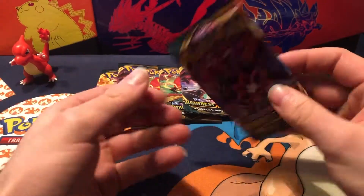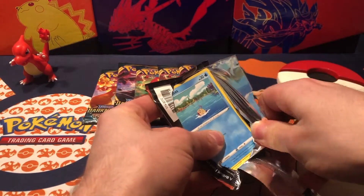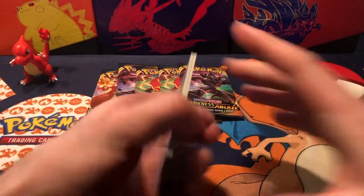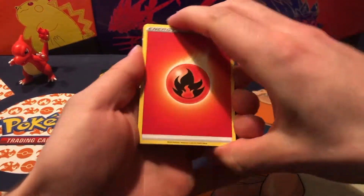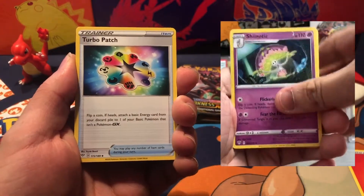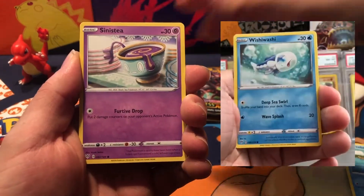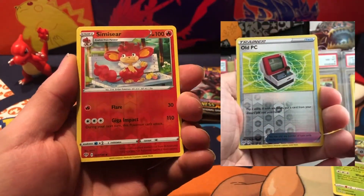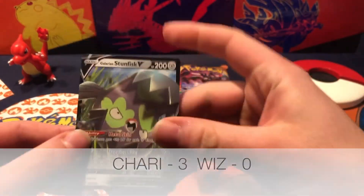Let's go guys, wish me some luck and let's go for it. One, two, three, four — there we go. We got a white coat card. We're starting off with fire energy. So we got a Turbo Patch, Gothita, Kabuto, Feebas, Sinister, Coffin, Wishiwashi, Rowlet, reverse holo Semisear, and the last card is Galarian Stunfisk V. Let's go guys, what a nice start!